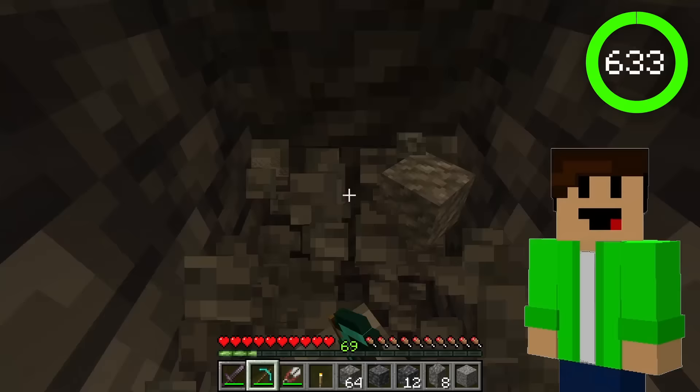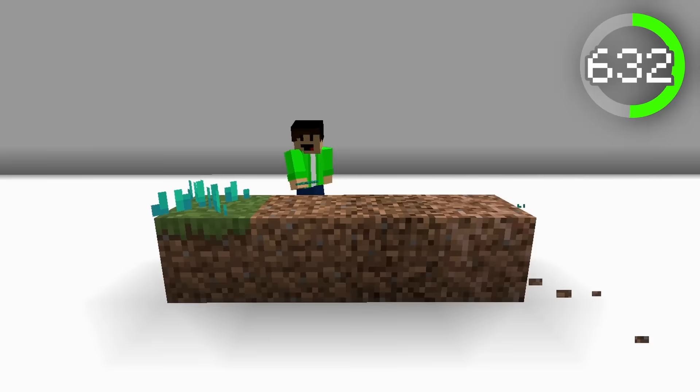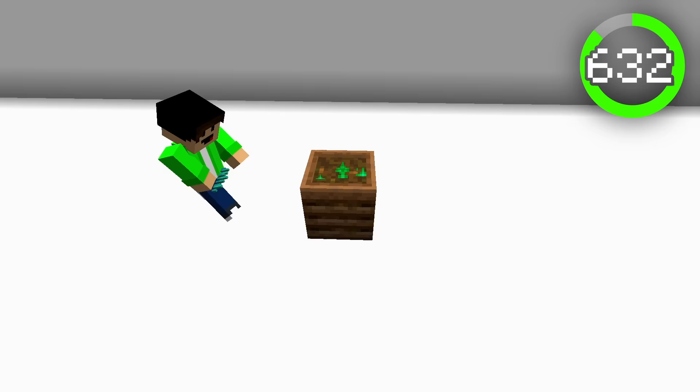Number 632, the Nether Sprout. These little guys are non-solid fungi blocks that generate in the warped forests. The Nether Sprout acts as a small grass for the Nether, but other than that doesn't really do much. You can place it on every dirt for decoration, but you can't even place it in pots. The only real usage this Nether Sprout has is that you can place it in a composter, but even then it only has half a chance to raise the compost level by one.